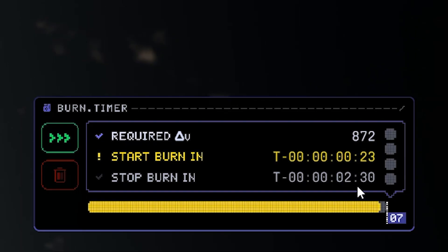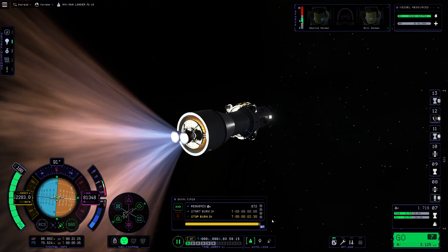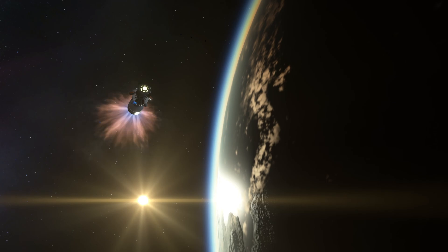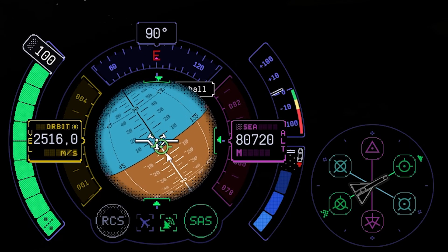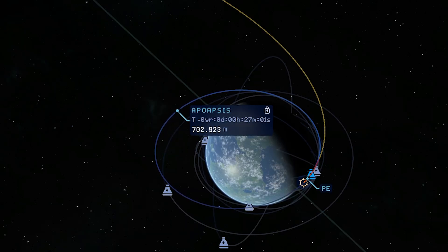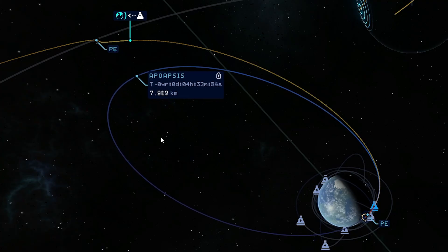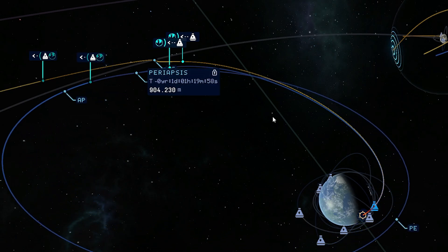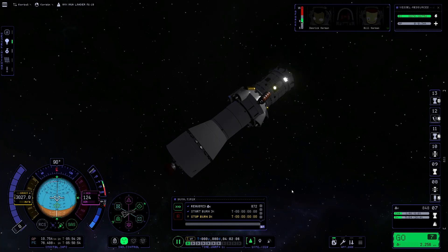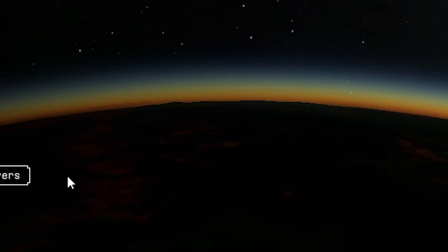And here we are — quite a long burn for two and a half minutes. Here we go. Let's align ourselves during the acceleration. And there rises the moon once again, and our upper apsis gets higher and higher. We are about to reach our target — slow down a little bit, engines off. Since I brought more batteries this time for a longer flight, we don't have to disable any systems to save electric charge. Delete the maneuver and enjoy the ride — fast forward.